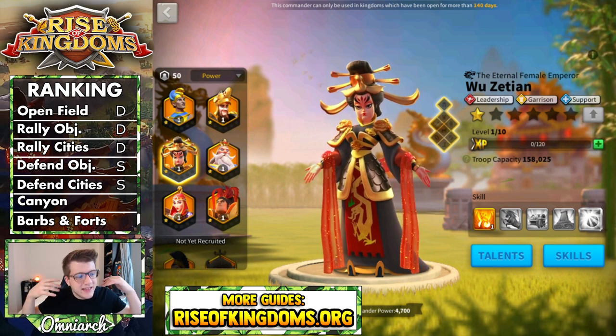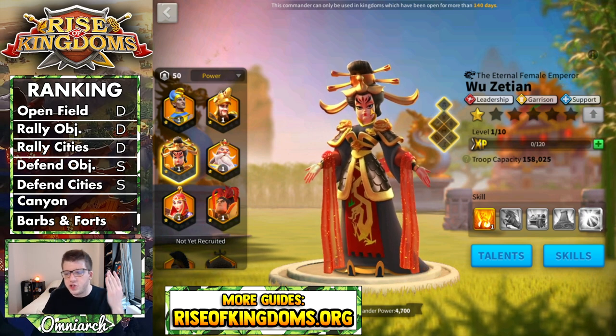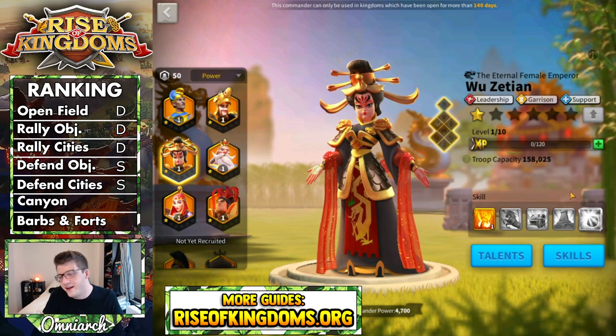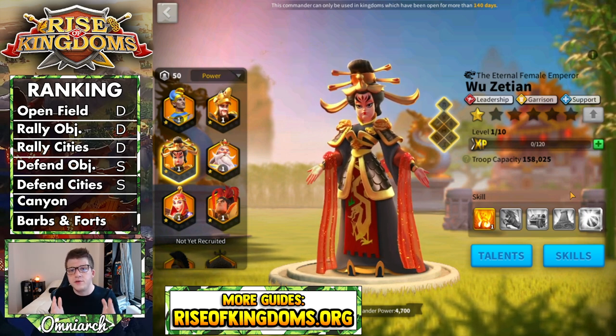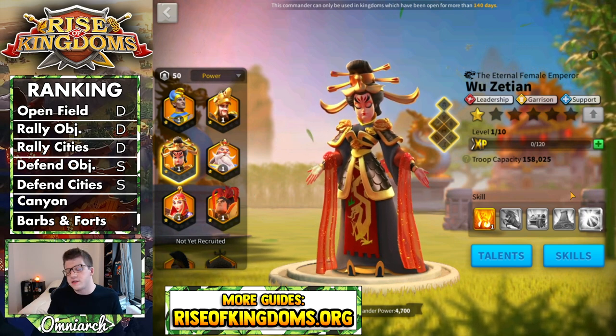The next category is the Canyon team performance, and just like with open field and rallies, there's just not that many good reasons to put Wu Zetian in your Canyon team. There's no AOE damage, there's no AOE buffing. You do get that silence debuff, but you have such a limited amount of commanders you can use in your Canyon team that there's just not a good reason to use Wu Zetian. Because of that, she gets a D in this category.